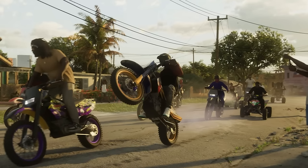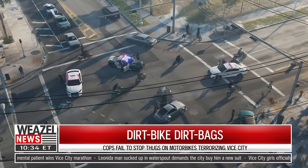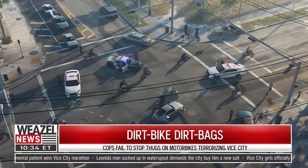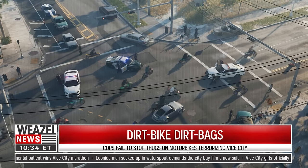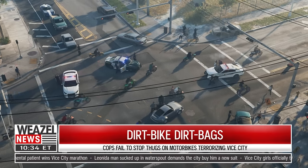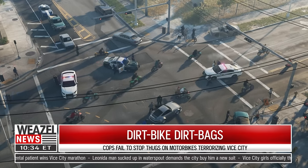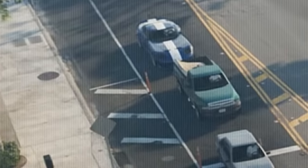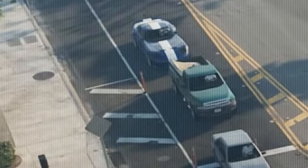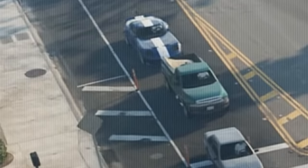We also see another look at Vice City police cars based on real-life Miami police cars, with many different variants now confirmed. Looking at the top of the screen, there's what appears to be an Easter egg referencing GTA 3 — the iconic blue Banshee with the white stripe, a car that has appeared in every Grand Theft Auto. Rockstar even created this car in real life and gave it away at one point.